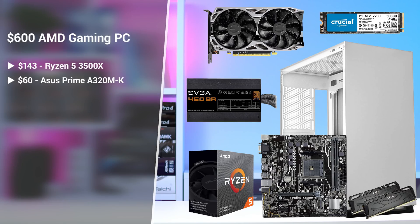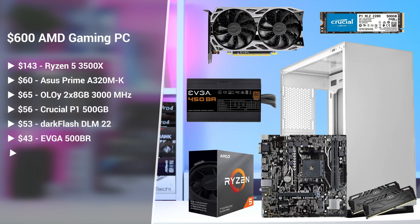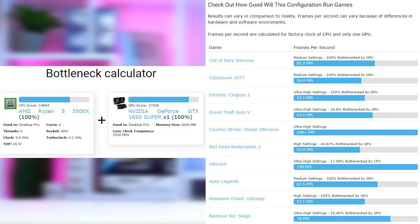Here's what the final AMD build parts list looks like, and once you get that GPU this will be a very powerful price-to-performance gaming PC. For estimated performance, I'm using the pcbuilds.com bottleneck calculator. With the 3500X, 16GB of RAM, and a 1650 Super, you're looking at 65 FPS in Warzone at 1080p Medium, 200+ FPS in CSGO, 130 FPS in Valorant on Ultra, and around 78 FPS in R6 Siege on Ultra. Keep in mind these are estimated figures, and they're not using pro settings for eSports titles, so you could get higher FPS by lowering settings.